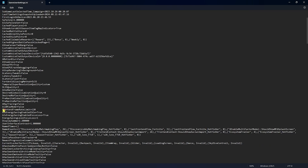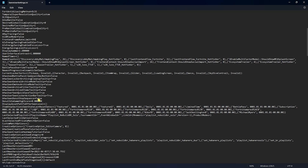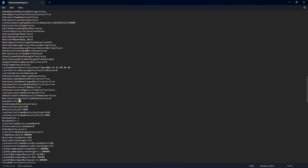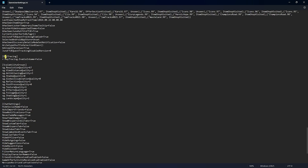Scroll down to find FrameRateLimit — set it to 999. Find bUseHeadphoneMode and set it to false. Set bAllowDownloadHighResMips to false. Set bUseVSync to false. AudioQualityLevel is important — set it to 1. FrameRateLimit should be set to 0.000000. Scroll down to find Ray Tracing and set it to false.